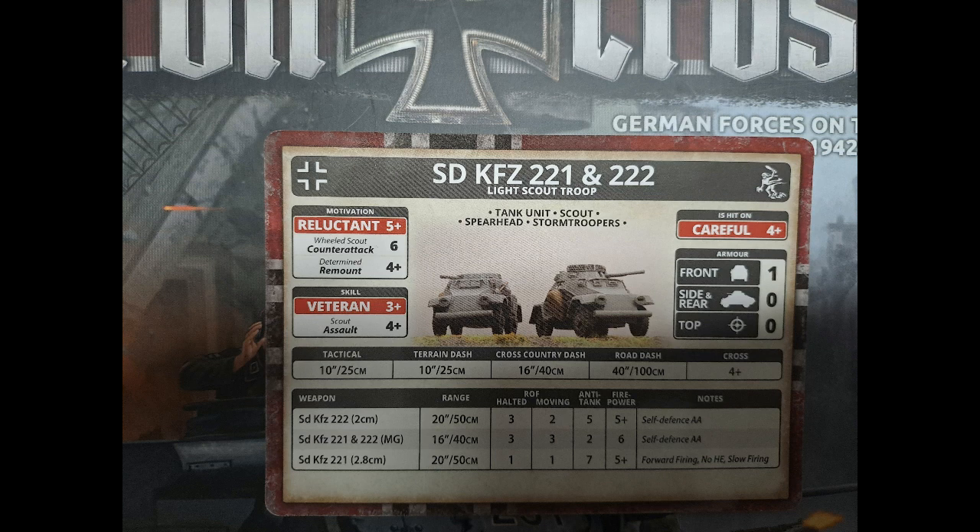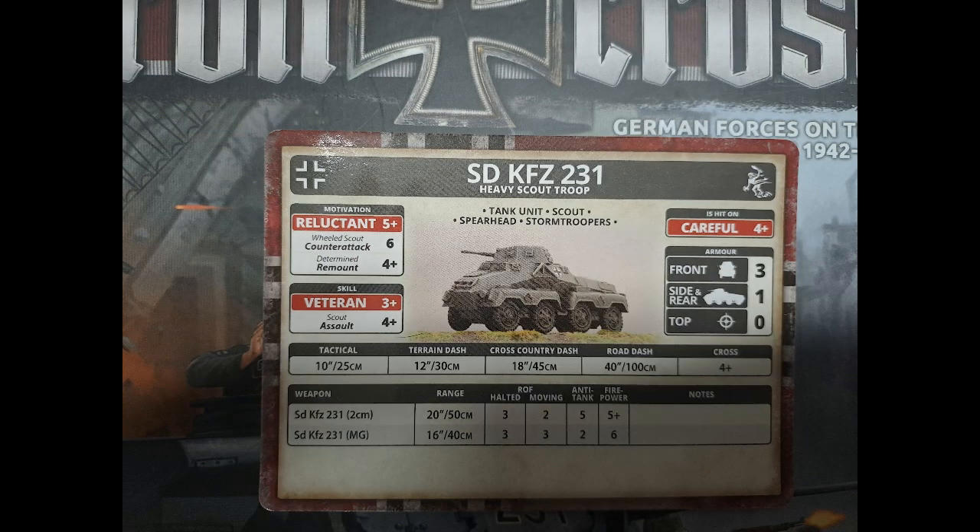Here we have the SdKfz-221 and 222 light scout troop. I quite like them, especially with the 2.8cm gun attached at no extra cost — they can hold their own against other scout cars. The spearhead provides you with the light deployment benefit. Just remember they are reluctant, so no super last stand for these guys, but they do have a good remount. Overall I quite like them. Going along with them we have the heavy scouts. I tend not to use them over the light scouts because there's only two of them. They do have a little bit better armour against other scout units, but they're still reluctant and only have the 2cm gun with AMGs — they can't have a 2.8cm.